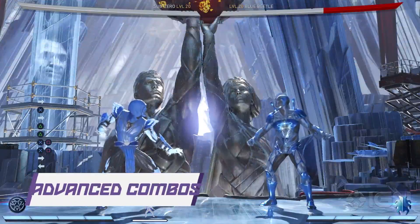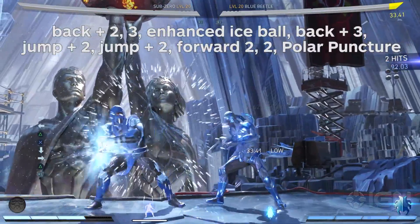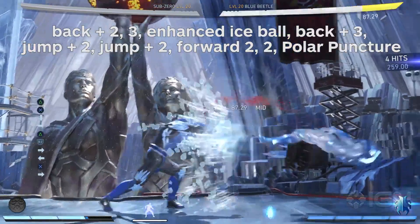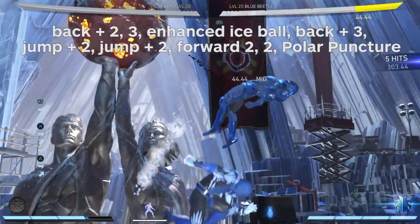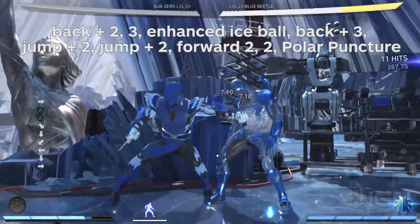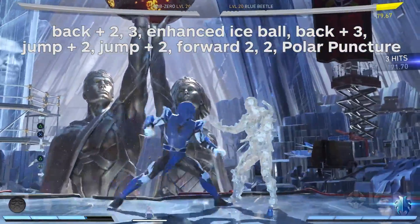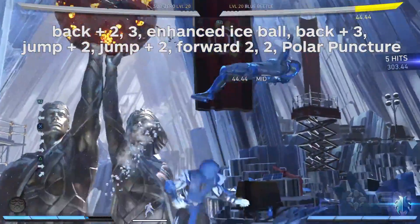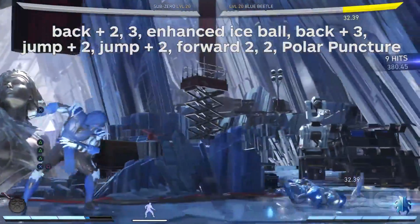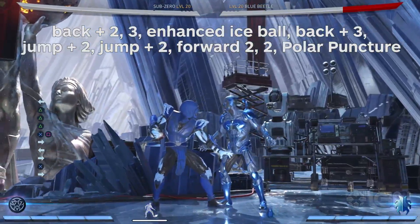Now let's put it all together for some advanced combos. Back two, three, Enhanced Ice Ball, back three, jump two, jump two, forward two, two, Polar Puncture. This is Sub-Zero's main bread and butter combo. Note that you can start it with the first two hits of any of his basic combos, and you can end it with a one three throw instead of the Polar Puncture for slightly less damage if you want to keep the opponent in a corner.